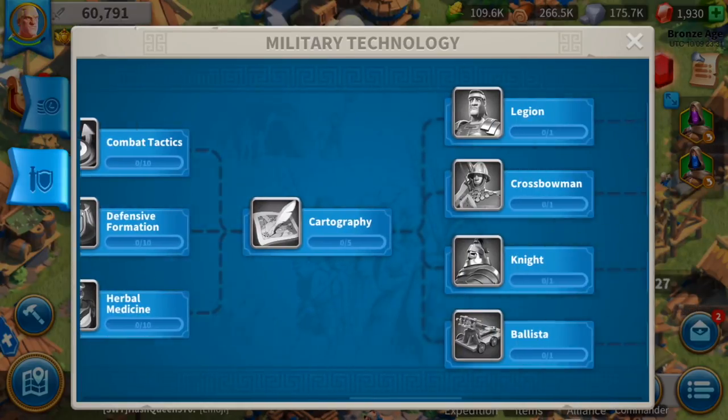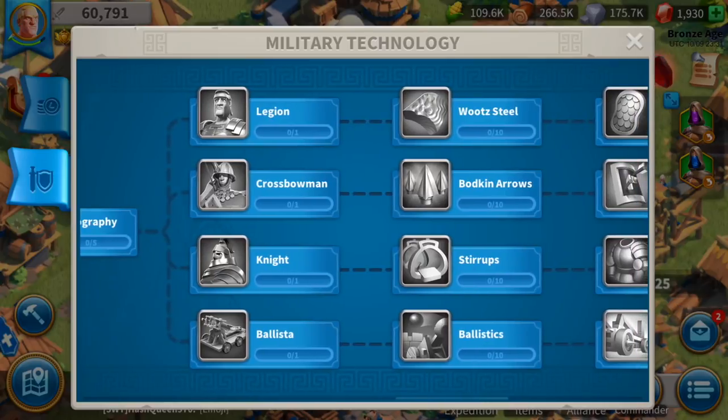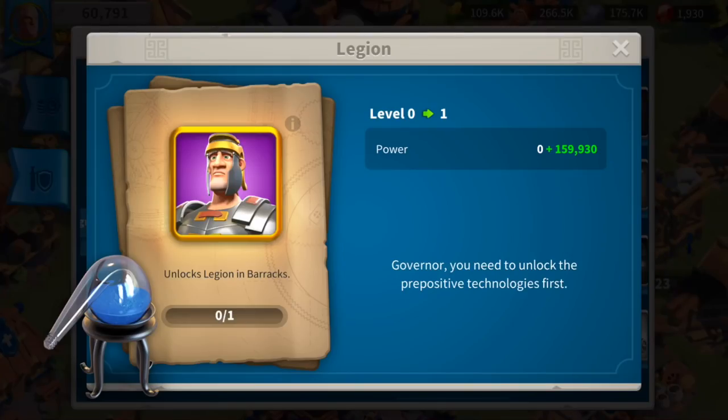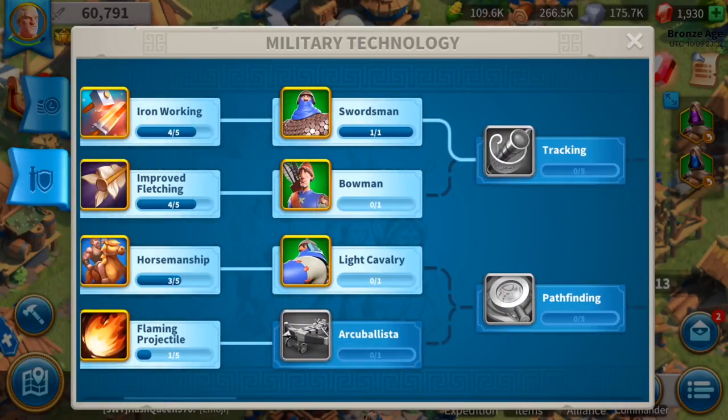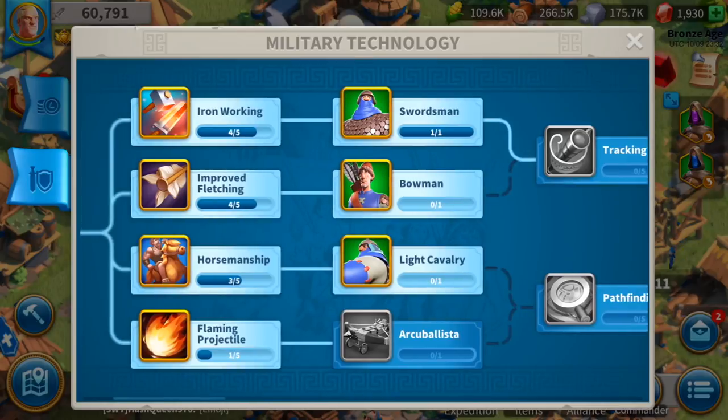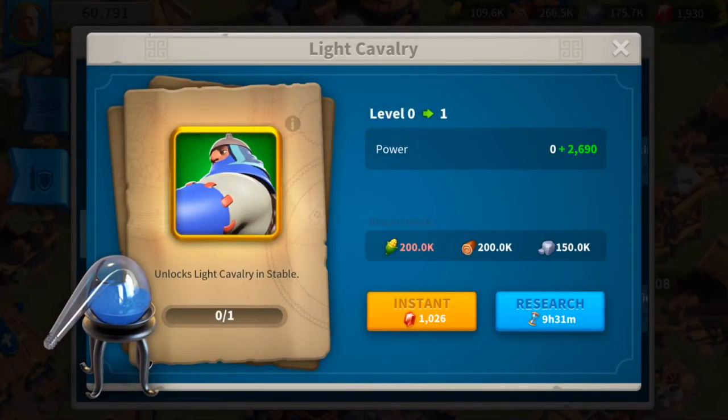This is so important because I'm trying to get to the Legion. The Legion is the strongest military unit for the Roman Empire — of course it's infantry. So that's the path I'm taking. We're gonna unlock the Cavalry and other units too, but for me as a Roman, the Swordman was my first target and I finally got it!